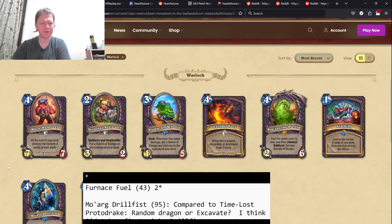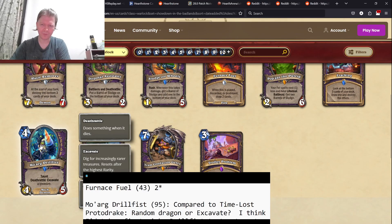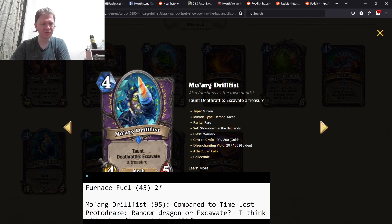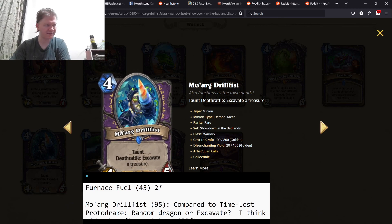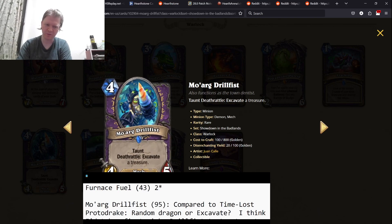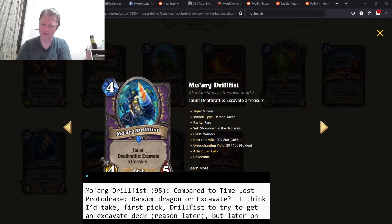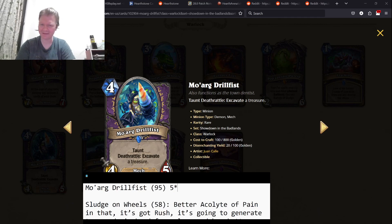Moorg Drill Fist. Warlock also has an incredible Excavate, probably the second best after the Mage one. Moorg Drill Fist: four mana, 4/5, taunt, Deathrattle: Excavate a treasure. Four mana 4/5 taunt — comparable to the Primordial Proto Drake or whatever — and instead of a random dragon, you get a Deathrattle Excavate treasure. This is really good. You want four mana 4/5 taunts; four mana 4/5 taunts are great. And you want to Excavate. So I would say comparable to Proto Drake, which is a five-star card.